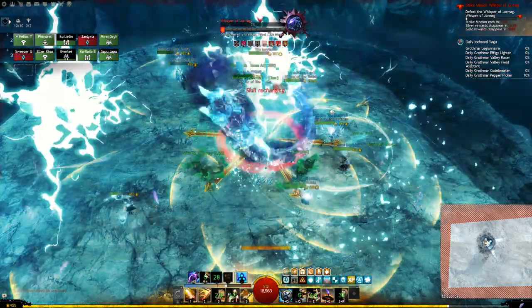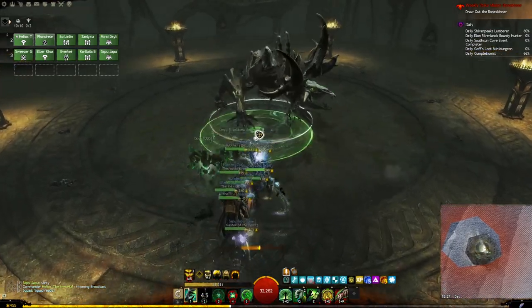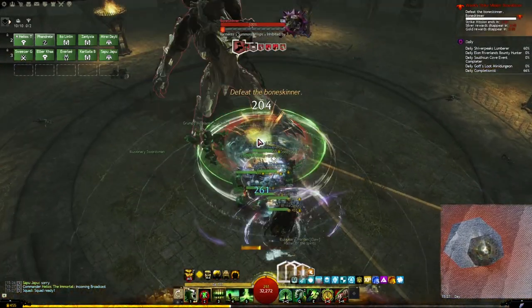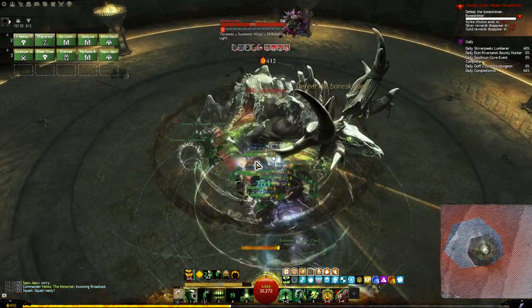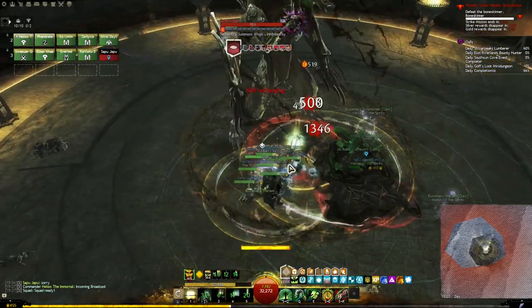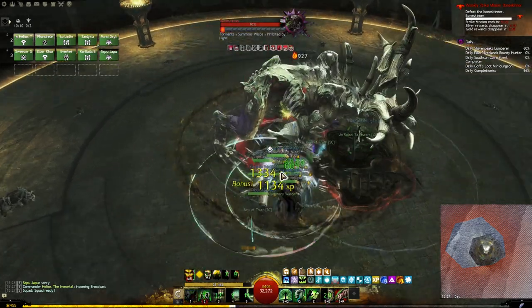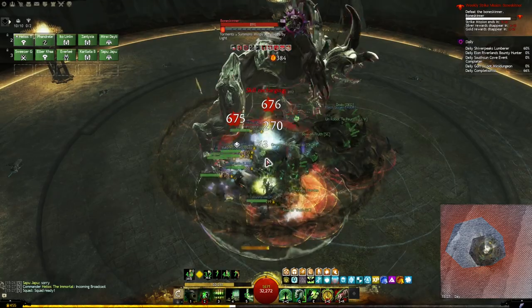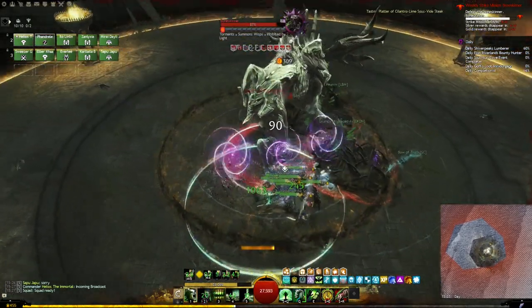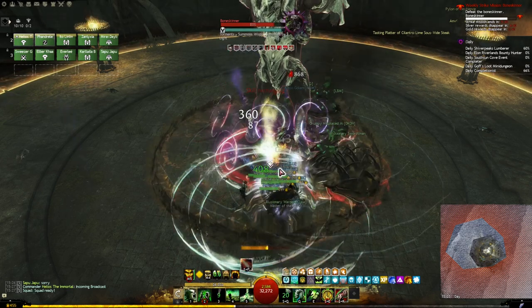And then finally, Boneskinner. This strike will present you with a real challenge, especially the first few times, mainly because groups tend to DPS and heal through mechanics instead of properly dealing with them. If you play a healer, push out as much healing per second as you can, as a damaging aura will put constant pressure on your group's health. If you're not a healer, trust that they will take care of you.